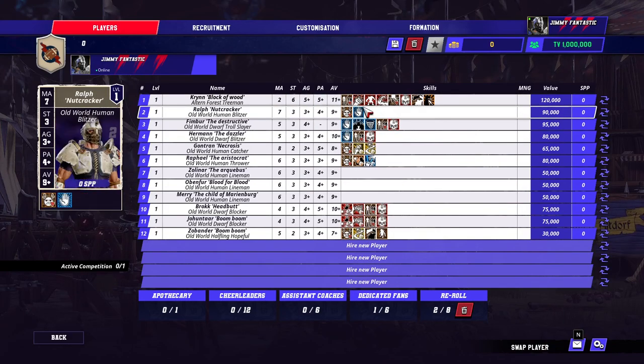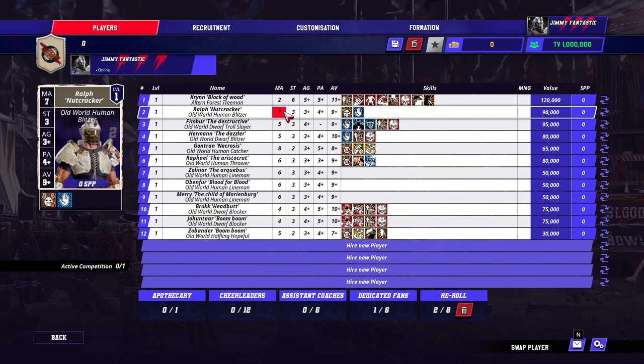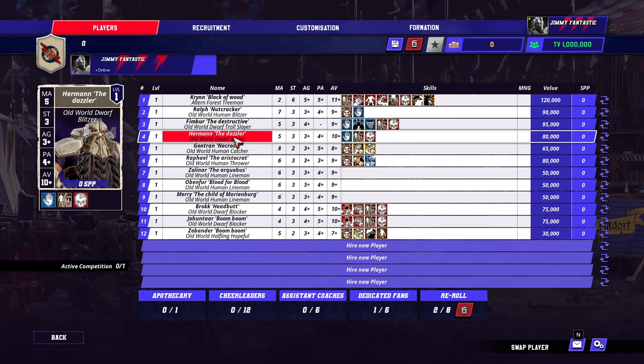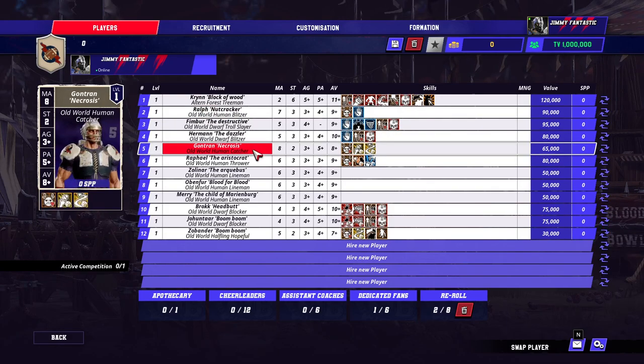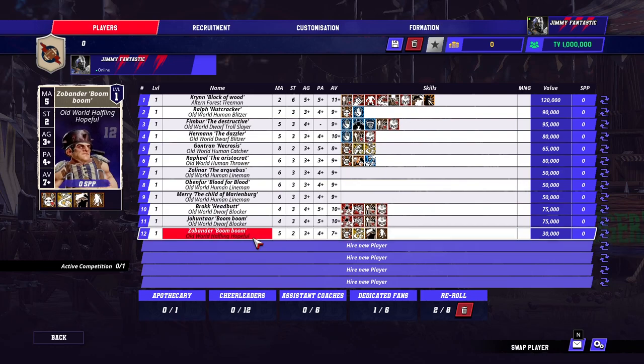There's a tree man, because at least a tree man is strength 6. He's got something good, but he will root and then he's going to be terrible. A blitzer, a human blitzer. A troll slayer. A dwarf blitzer, because you only get one normal blitzer, so you need max block on your team — you get three blocks there. Catchers are decent, thrower's decent. Some linemen. A halfling is the reserve to get your 12th man. That's the only good thing about the team, really — you've got a tree man and a halfling for a one-turn.